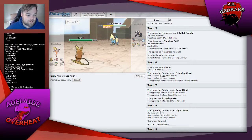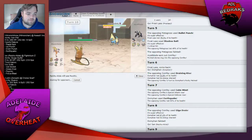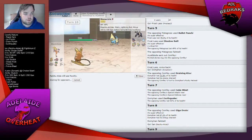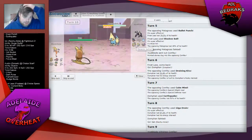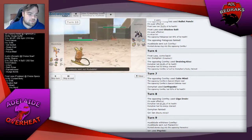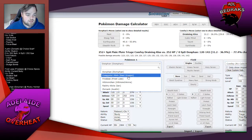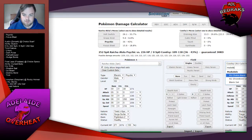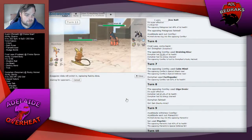Maybe I shouldn't have let Frostlass get so low — Frostlass might have been able to do something. I'll just go for another Psychic here. Mudsdale comes in. Raichu versus Mudsdale — not weak enough at this point.